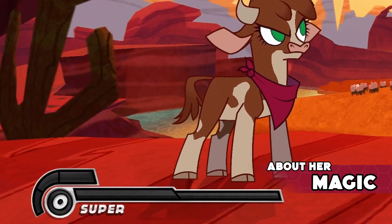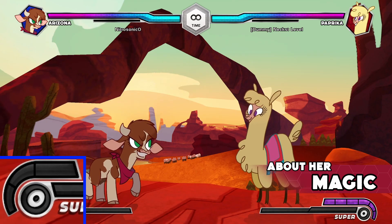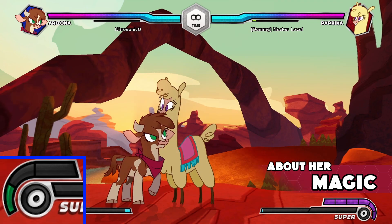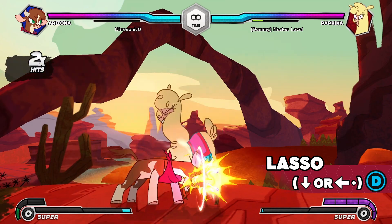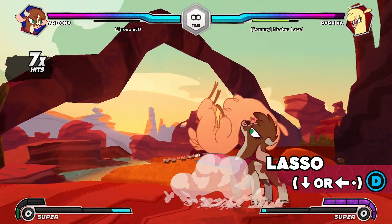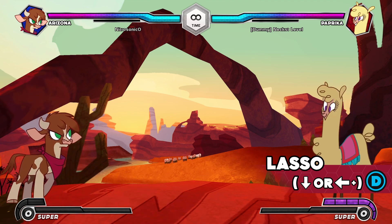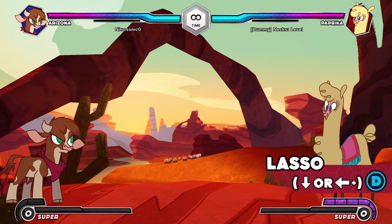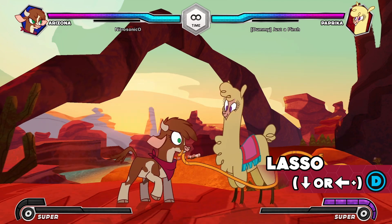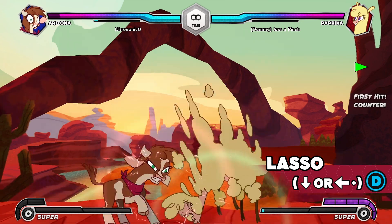Magic: Arizona starts with zero stocks of magic at the start of a round and can only gain magic by landing Lasso. Lasso is an unblockable attack that grabs the opponent with a rope from a good distance. It can be aimed mid, low, or high to catch the opponent at various angles. Take caution, however, as this move only connects from a distance — using it up close will leave you wide open.